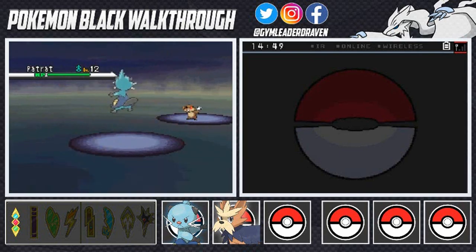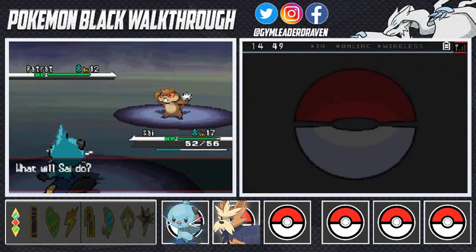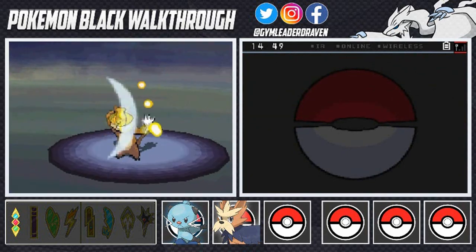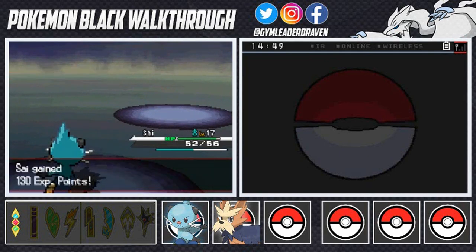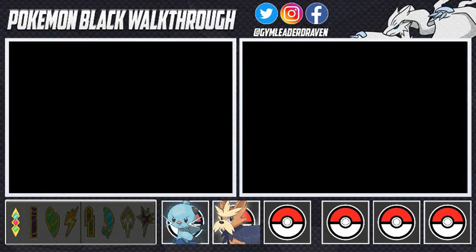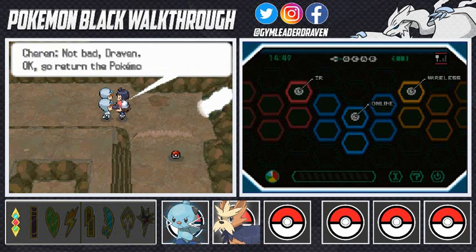Going up against Team Plasma Grunt coming out with Patrat. Razor Shell — let's get it! Even though it uses Bind, it won't survive — Razor Shell takes it out in one hit KO! Sigh of the Torrent, you are awesome with a capital A. Team Plasma says 'How could we lose when we have right on our side?' Cheren: 'Not bad Draven. Go return the Pokemon to that girl.'